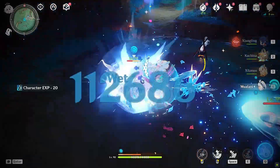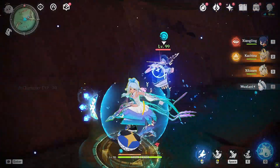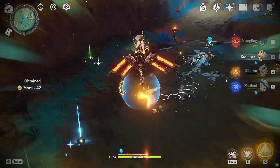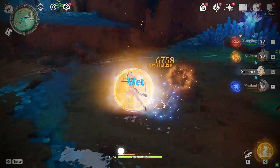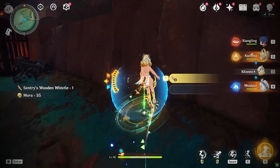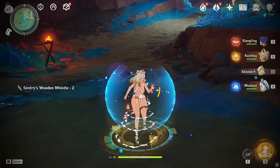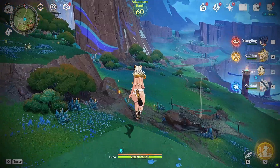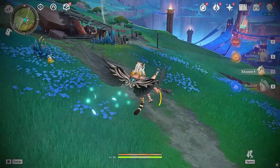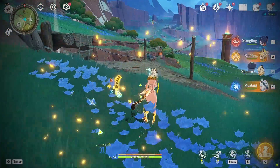The combat in Genshin Impact relies on elemental reactions. There are many different elemental reactions, each with a different effect, but they basically deal a ton of damage to the enemy. Depending on your team composition, certain elemental reactions will get buffed. For example, you apply Hydro on the enemy, switch to another character, apply Pyro, and you basically did Vaporize. These elemental reactions make combat diverse. Because elemental reactions are very important, off-field characters are generally more valuable. A character basically has a basic attack, elemental skill, and elemental burst, plus a few passive skills.